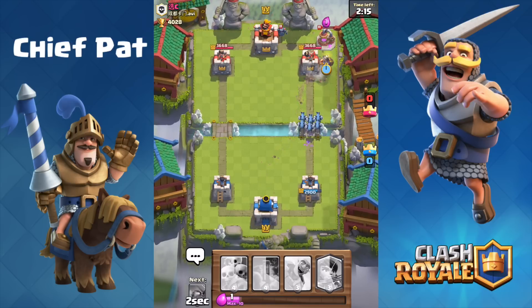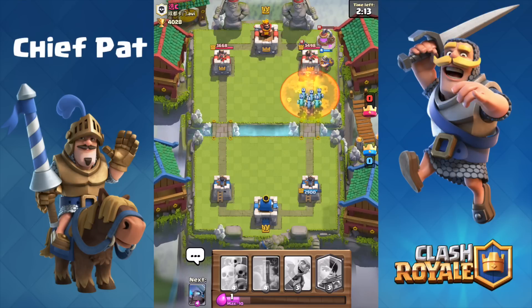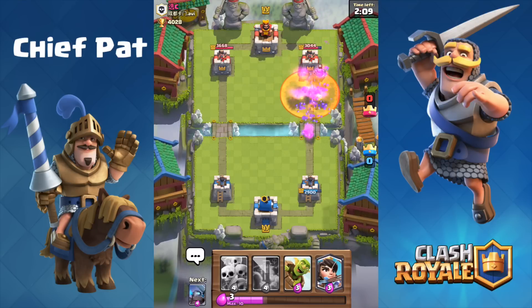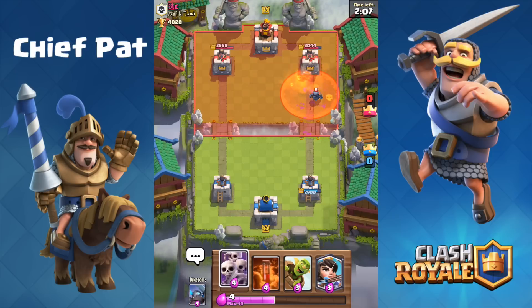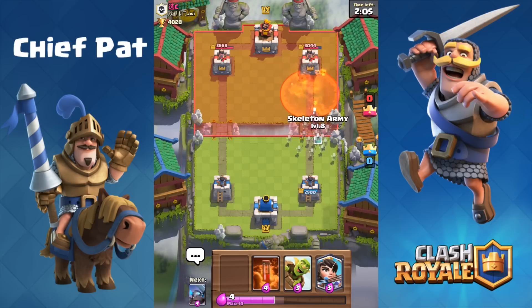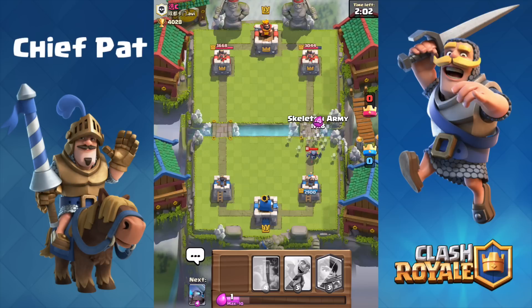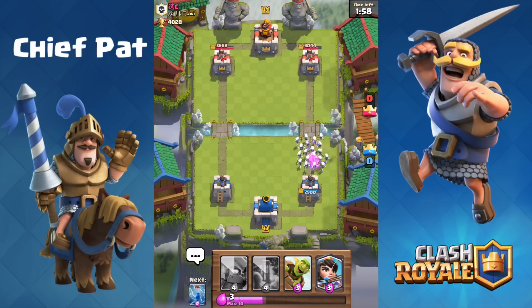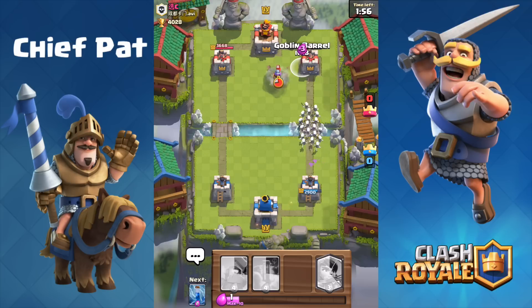At this point, Miner's going to go down. I'm going to play my Minion Horde, and this is when he's going to go ahead and play his Poison. By playing his Poison, I now know that he has a Poison to counter some of my cards. But keep in mind, I've got cards like the Skeleton Army and the Princess — there are so many cards that he's going to have to deal with that normally he'd use his Poison on that I'm going to try to overload him by just playing those all continuously.